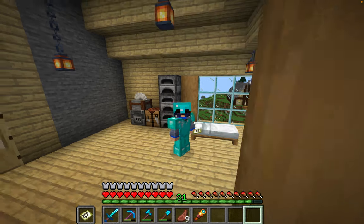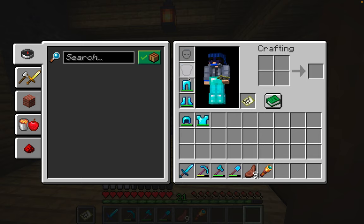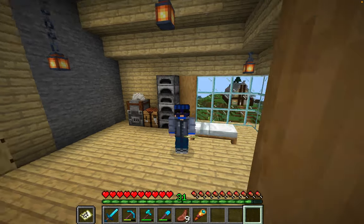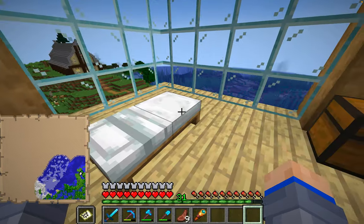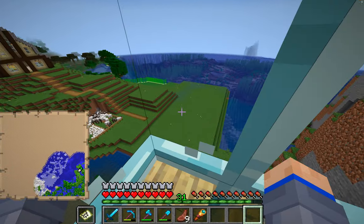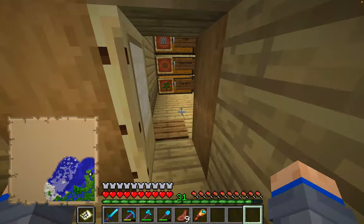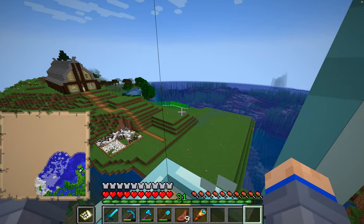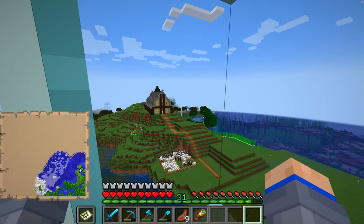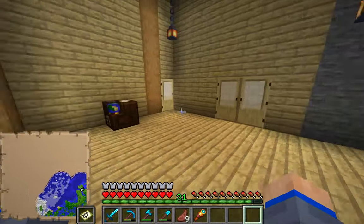Hello everybody, welcome back to the wonderful world of Minecraft! We have some updates — some things have changed since the last time you saw me. First of all, look at my skin — I'm like a gamer boy. Also, I cleaned up this area a little bit, made it more square, made it look a bit better, and made some area down there to build an automatic sugarcane farm. That's what today is going to be — building an automatic sugarcane farm down there, and then maybe building a house around it in this episode.